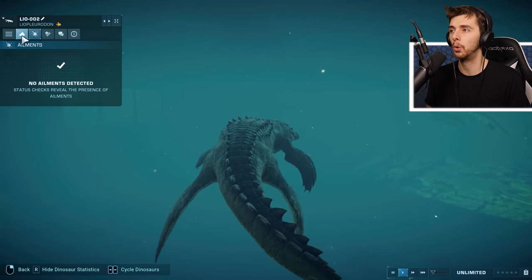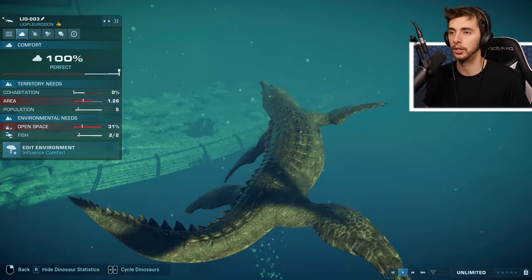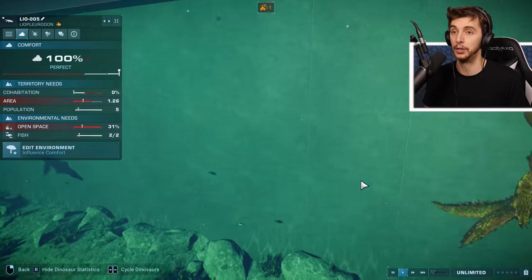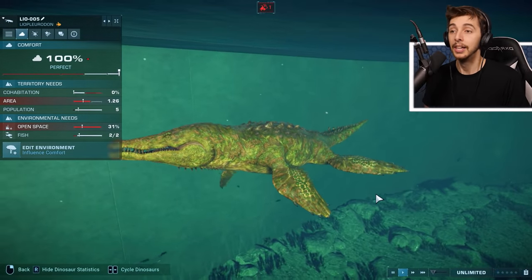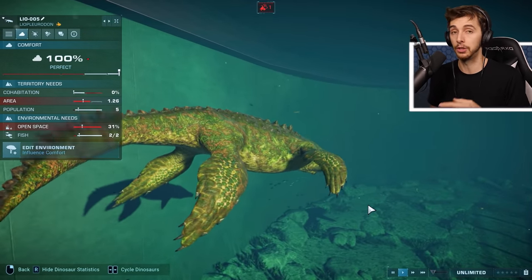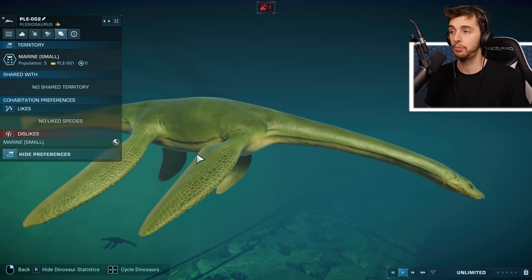I think the only small marine reptile is the Ichthyosaur. We've got a dark color there, almost brown to black, then a green one. All these creatures feed on fish only - the only aquatic creature that feeds on the shark feeders and jumps out to eat the shark is the Mosasaur itself. Looking at the Plesiosaur's likes and dislikes: no like species, dislikes marine small - so it will either kill everything or get eaten by everything.